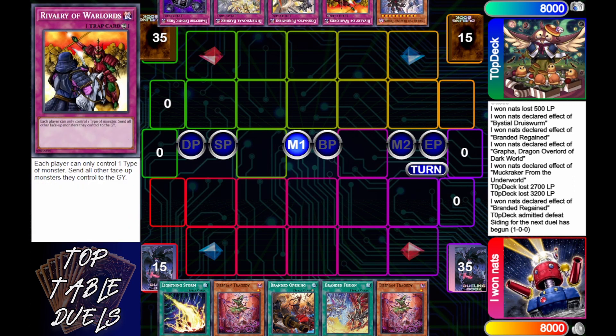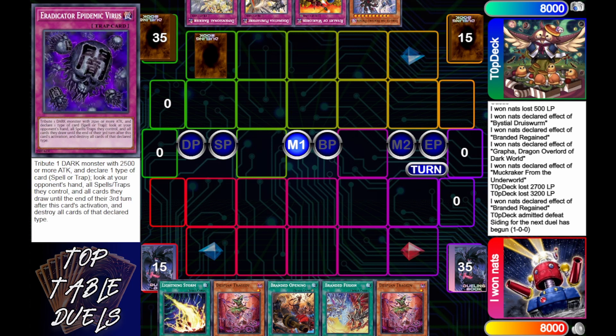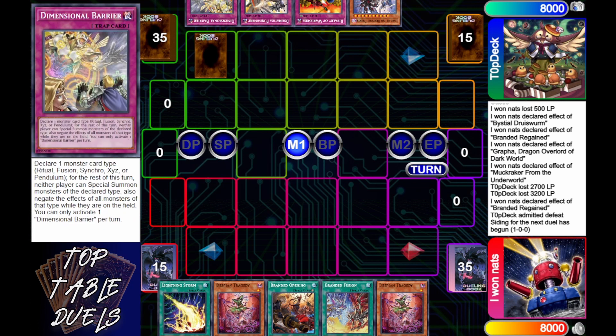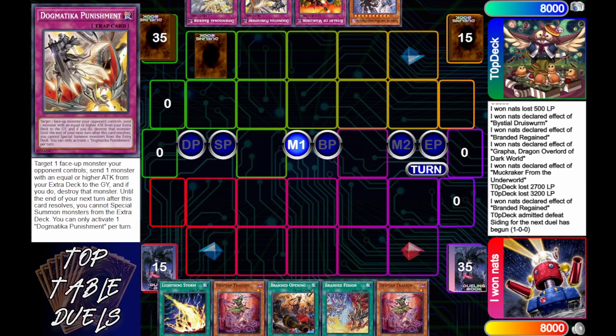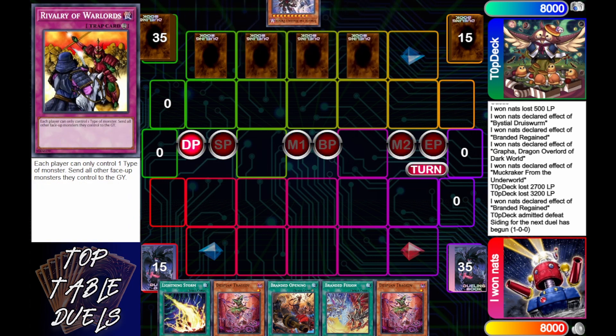Top Deck opens up Eradicator Epidemic Virus with Lord of the Heavenly Prison — a really unique play, basically shutting down the deck by calling spells and turning off all fusion summoning right off the bat, unless they open with Fallen Dimension, Dramatic Punishment, and Rivalry of the Warlords. He sets the Dimensional Barrier. i1nats says good to go and goes into main phase one. He activates Branded Opening which is met by Rivalry of the Warlords — that fizzles out and he passes turn.